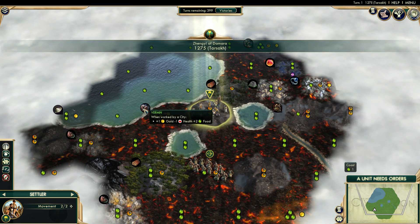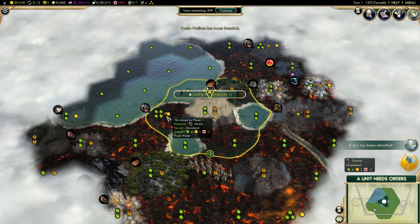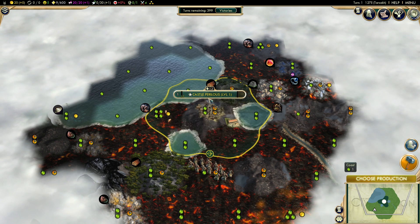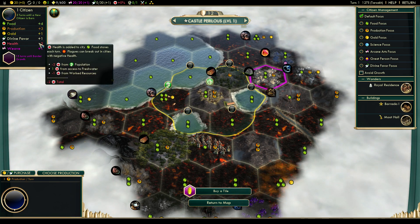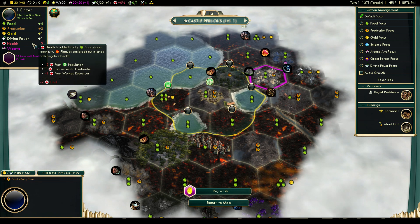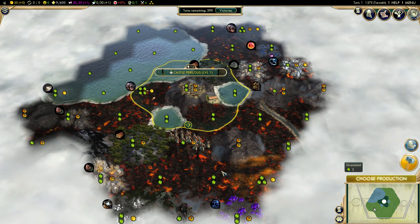Vermin — when worked by a city, two food but minus one health. Interesting. An unfortunate choice. So health goes away and takes away from food, and food is how you gain tech. That's kind of unfortunate. And low health gives you plagues, which kind of suck. So you want to mitigate that as much as humanly possible. We have one health from access to fresh water, but we do most definitely have vermin around. We're going to work them for food — we're basically eating rats right now.